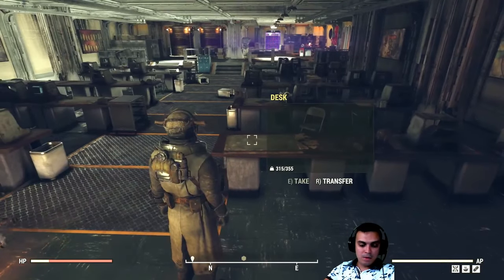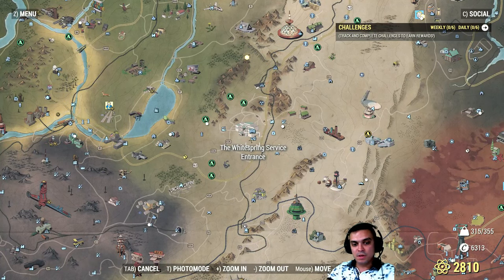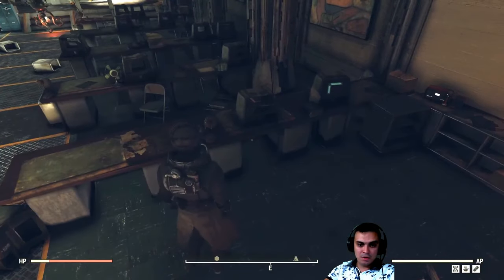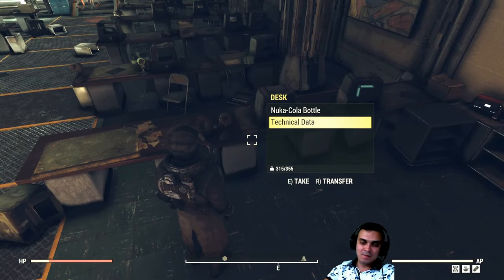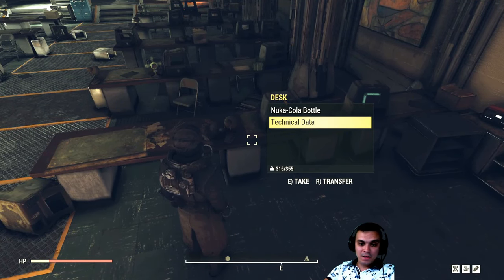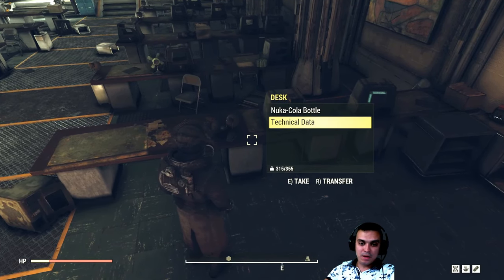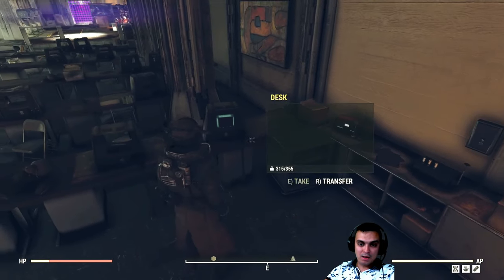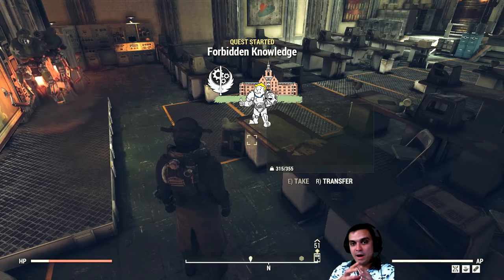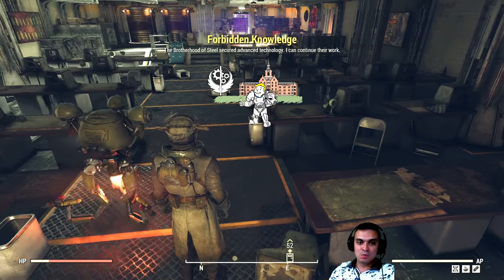Have in mind that the best way to farm data is going to the Whitespring Service Entrance and visiting the military wing. Look at the desks there — you will definitely find technical data if nobody else has farmed it. You can also find more than one. I would suggest picking up just one and coming back to pick it up again, as they don't add up.